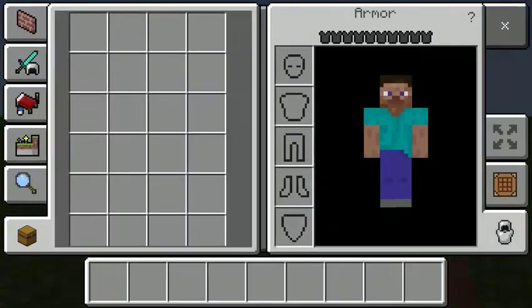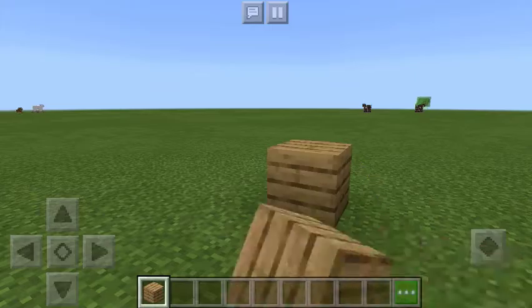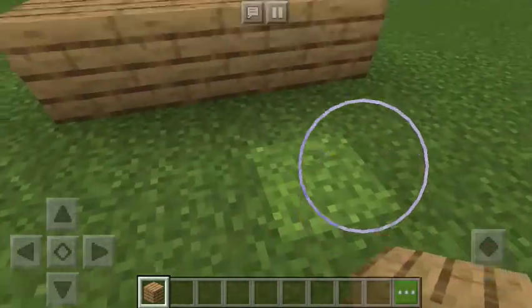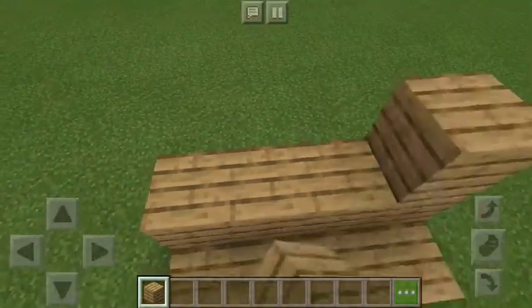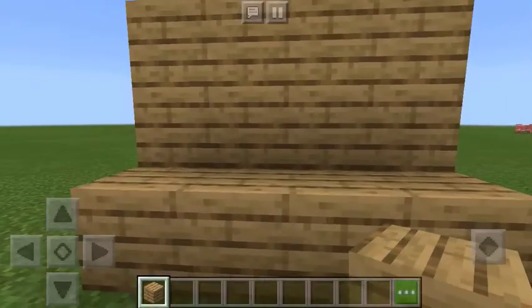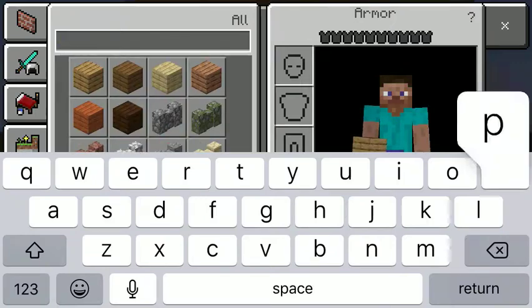Okay, so the first thing you want to do is build a desk. It's pretty easy, just do four blocks that way. Then I'm just gonna make it an L-shape - you can make it bigger if you want, or like more modern and stuff. But I'm just gonna do it a different way. Then you get a painting.